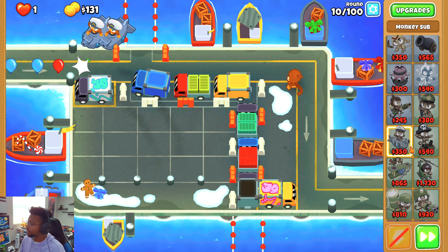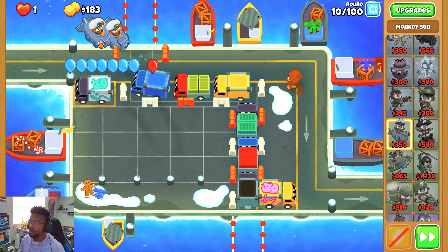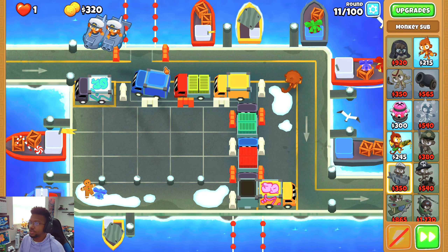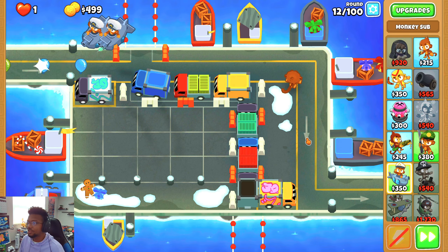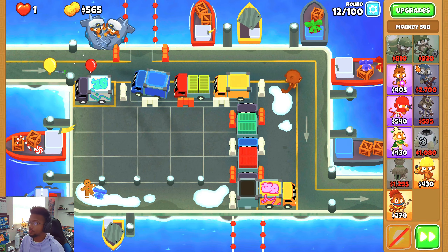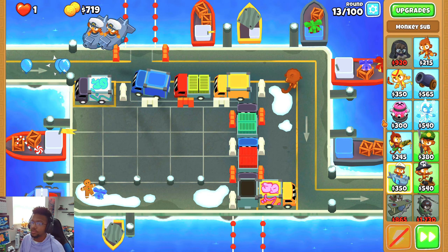Outside of sub commander and Gloestorm, I'm not really sure what else I would do — maybe invest the rest into support. But we should have a lot of money left over in general, since sub commander and Gloestorm isn't very expensive. Maybe we could save up for another expensive tier 5, like something that's 40-plus thousand dollars. Maybe go for something like Moab Dom — that would be kind of funny.